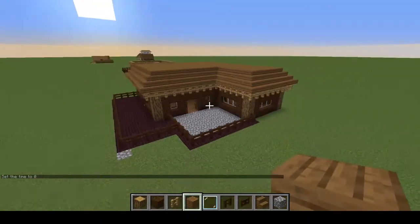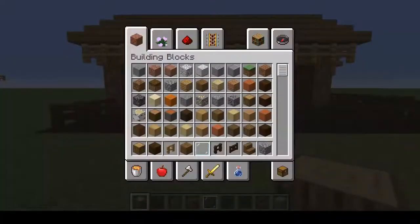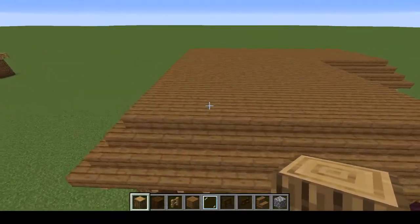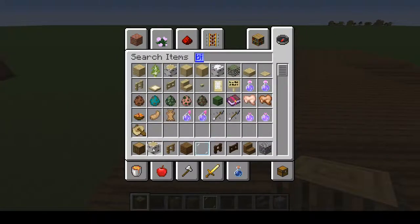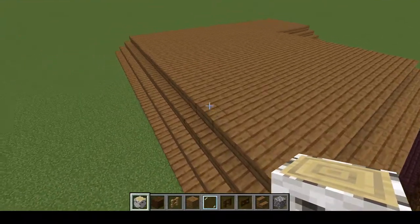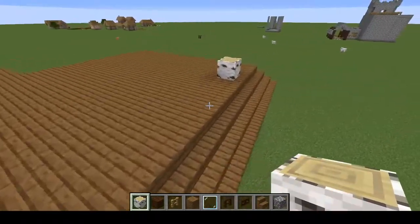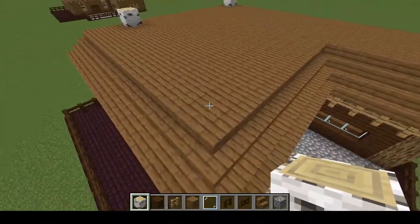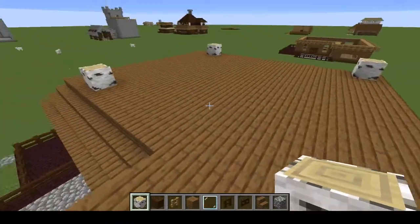Once done, this is what it's supposed to look like — already covered everything with dark oak. Now we're getting ready for the second floor. Get the birch log and skip three blocks, place on the fourth one from the front, only one block away from the rear. Do the same on the other side — three blocks away, put on a fourth, then mirror the other side.